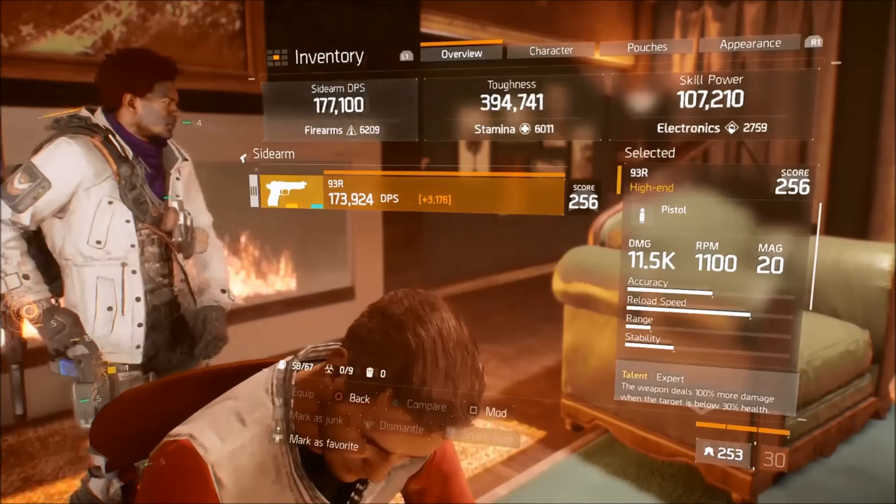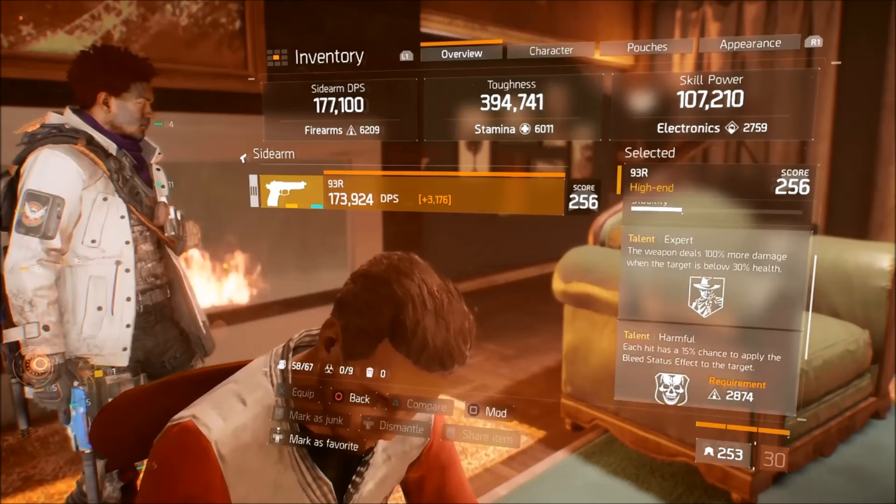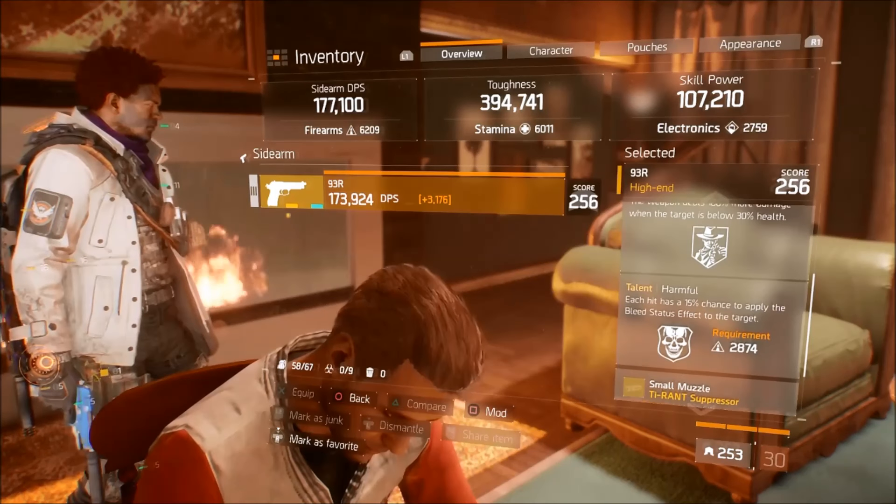I'll go over my pistol real quick — 93R burst pistol. Expert and Harmful, if I want to put bleed on someone or an NPC right away. Really a great thing to have.